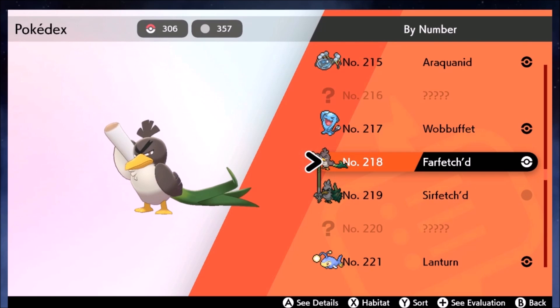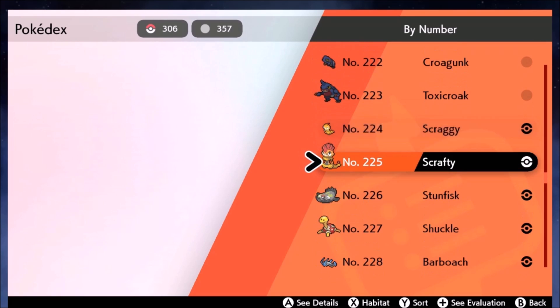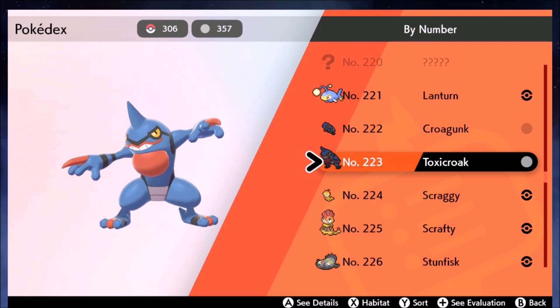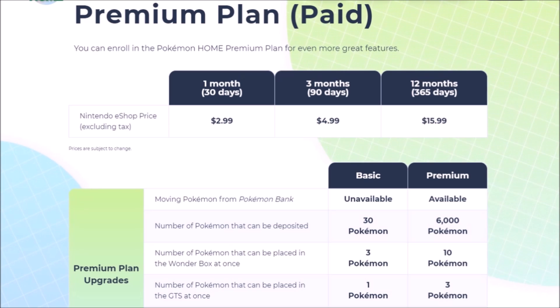For Pokemon Sword and Shield, the Galar Dex has 400 Pokemon, so there's a lot to catch. There's going to be a lot of blank spaces that are easy to fill up, and this guide is going to focus on the best ways of optimizing how to get Pokemon — and that brings us to Pokemon Home.